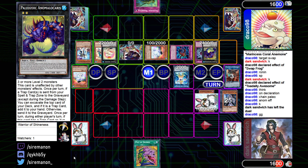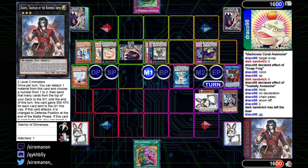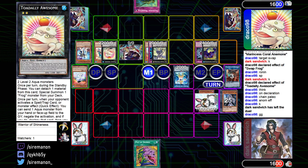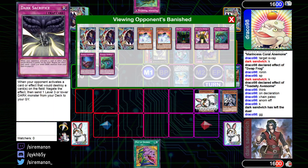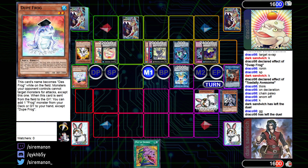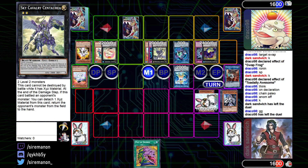Paleozoic Frogs wins the match 2-0. We briefly see what BA had left — Sky Cavalry as a line to prevent Dante hitting the grave, Toad could negate the Seer, they flip up Backjack and go for Link Reboro. In the banished zone we also see Super Poly and Dark Sacrifice, which make sense with the Backjack package. But yeah, very fascinating that Paleo won 2-0 — some pretty good games there for sure, didn't expect it.